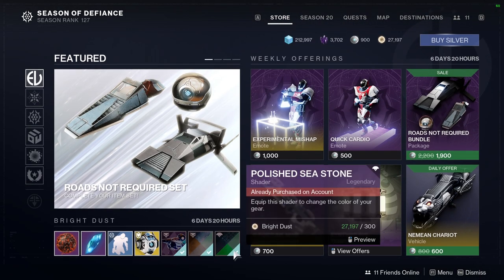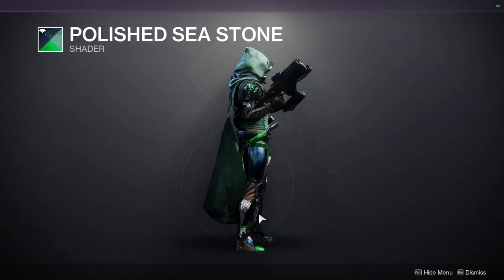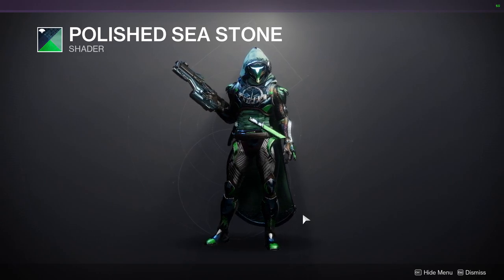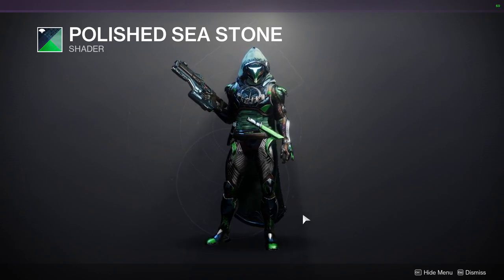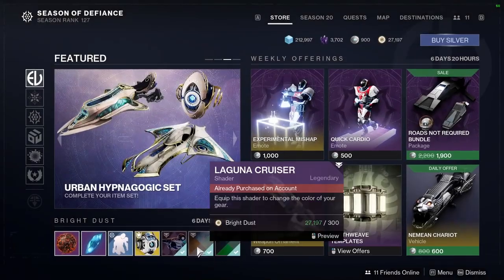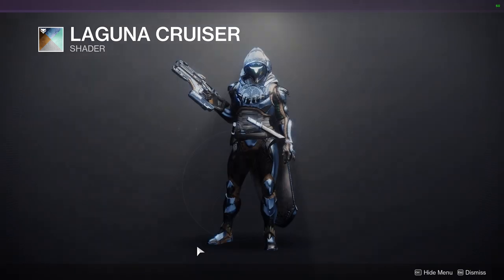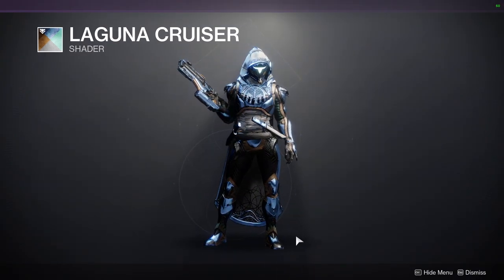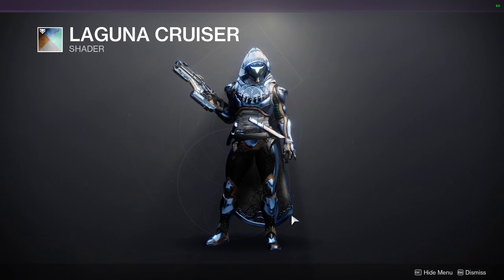Eververse — not a lot of cool stuff this week. Polished Seastone looks cool, but I'm never going to wear it because I just don't like blue and green. It's a bit too Buzz Lightyear Star Command for me. Laguna Cruiser is an okay shader — actually not bad, though the off-color is green, which is a bit weird, so just be aware of that.